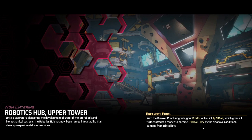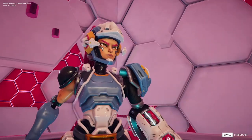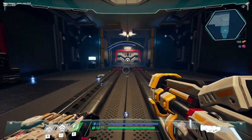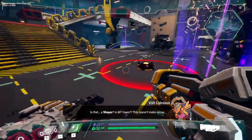With the breaker's punch upgrade, your punch will inflict a break, which gives all further attacks a chance to become critical hits. Victims also take additional damage from critical hits. They're generating the whole dungeon. So I still have my abilities — I don't know if that was a tutorial that gave me mainstay abilities, or if I've earned abilities that are unique to this run.